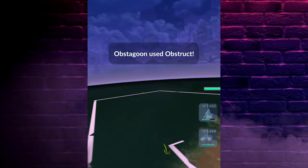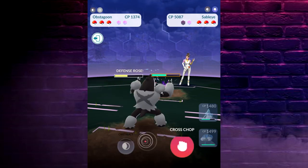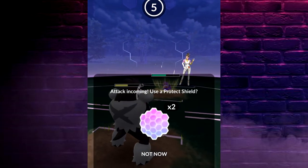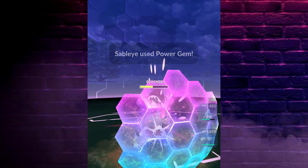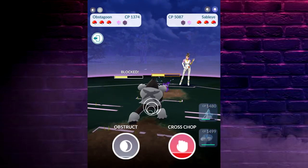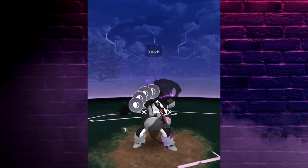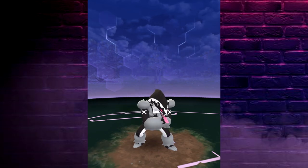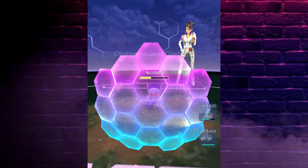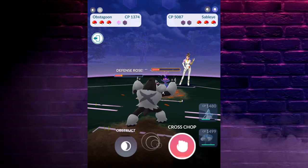The majority of you guys out there probably just kind of disregard the type advantages and all that, and the stun time that you can take — which we're going to talk about in a second. You probably just out-muscle the leaders because they've nerfed them so hard. Luckily, Sableye is at least a little bit more challenging than, say, Squirtle. So after every single charge attack that you or Team Go Rocket does, they're actually going to stand still for just about two seconds. Notice right here — Sableye's not doing anything for a good little bit over two seconds.